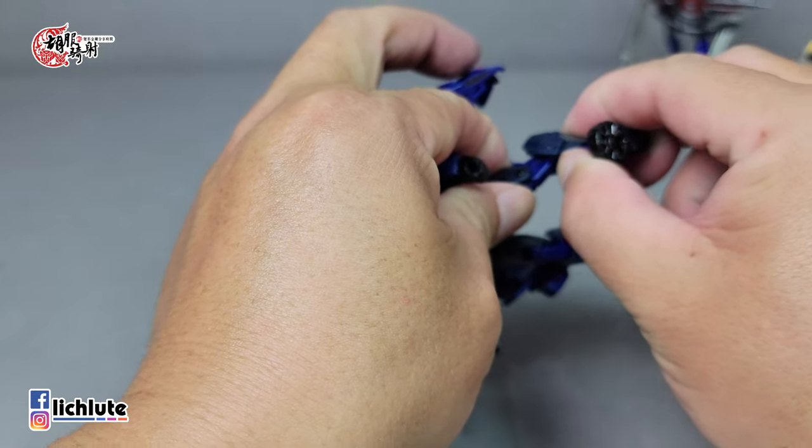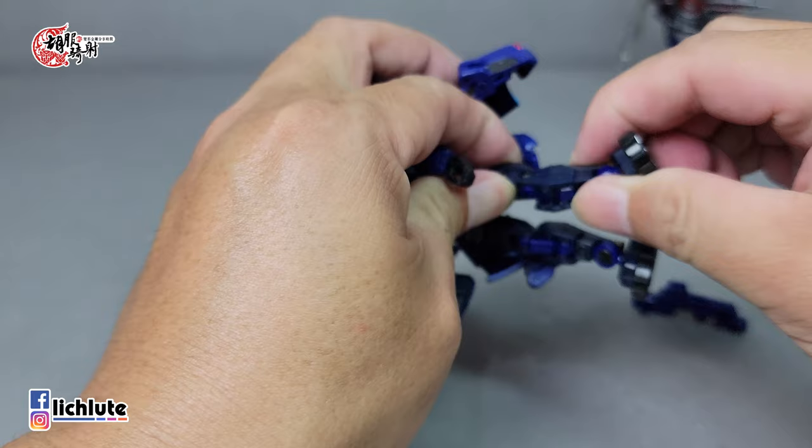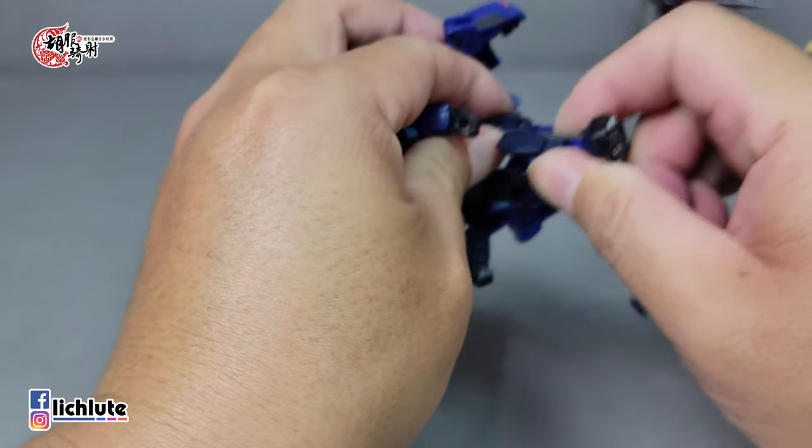把裙甲往侧边推开，这个关节可以打成斜角的方向。然后把腿从外排内摄的位置翻折180度，把腿做出一个chicken leg的感觉，从后面折过来到这边卡上。